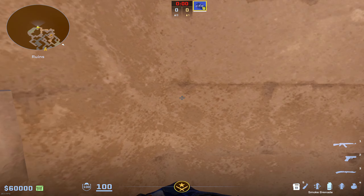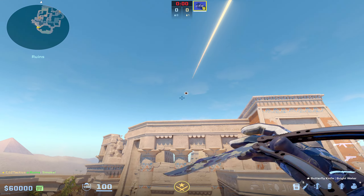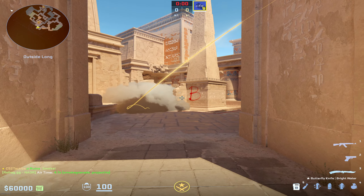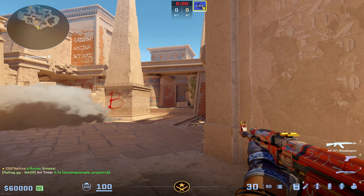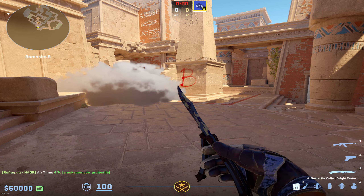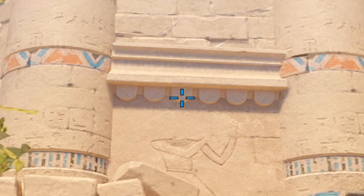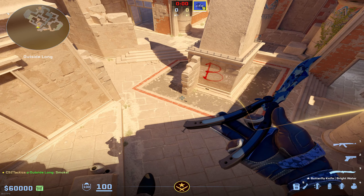Moving on over to Anubis, if you go right here into this corner, you can do a jump throw right at this little dark spot through this little window. It's going to go all the way through, bank off the site, and smoke off both palace and long as your teammates push out. In my opinion, this is the most important smoke for B site — it helps so much, you can flash over and only have to worry about a couple of angles. Another way to throw it: if you're closer up, you just do a simple jump throw from where this guy's missing head is, aimed at the bottom of this little shield or half circle, and it's going to pop down and do pretty much the exact same thing.